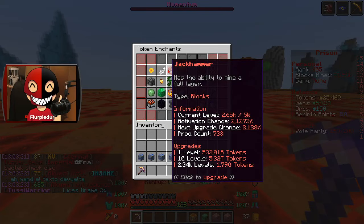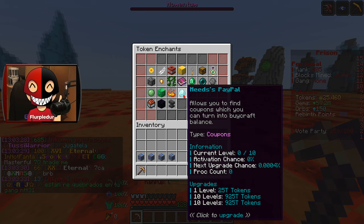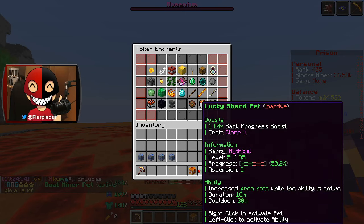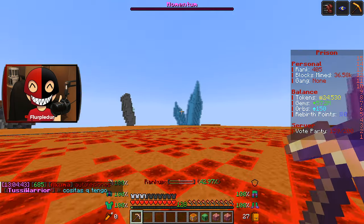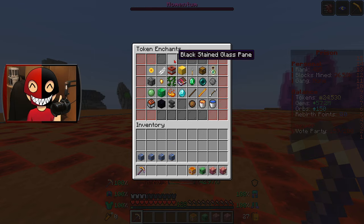Number one, I want to max out jackhammer — it is up there in priority. But there is one enchant I put above that, and that is Mead's Paypal. Basically, every single block we break has a chance to give us coupons, and if we save up enough we can exchange them for store items to help on our mining adventures. Things like the lucky shard pet, the dragon's pick pet, and the dual miner pet can boost this, and I'm going to make use of those later in this video.